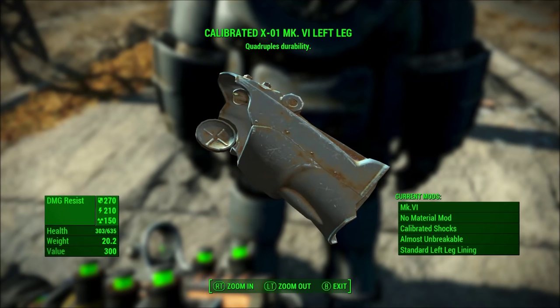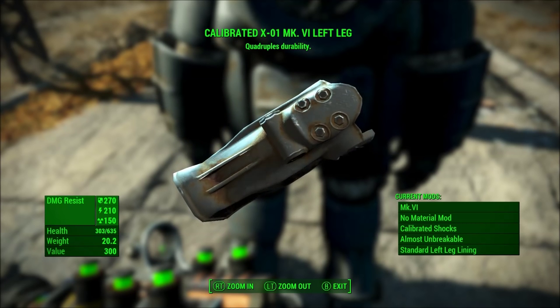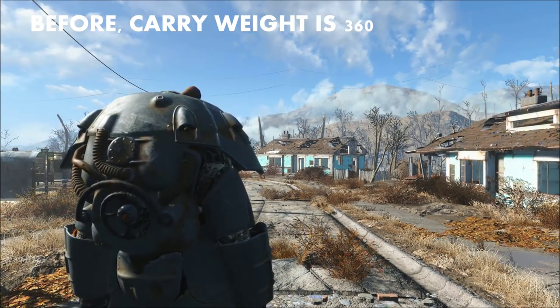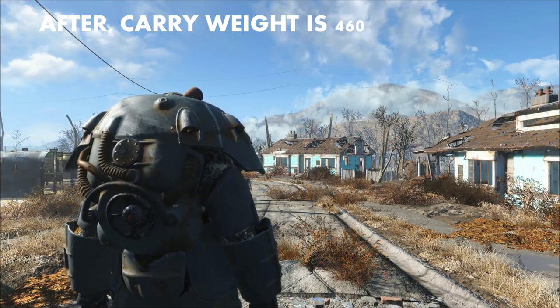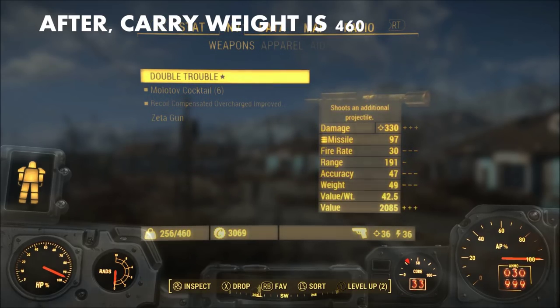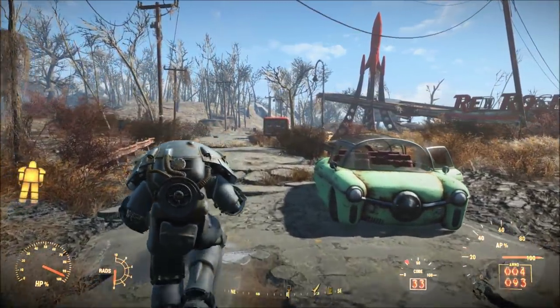Number 6: the calibrated shocks for power armor legs. The calibrated shocks are pretty self-explanatory and simply improve your carry weight by 50 points for each leg. This is useful for general looting and carrying around various bits of gear. The calibrated shocks work well with all characters, but characters with a high strength stat may especially appreciate the extra carry weight provided. This is the power armor leg customization I use most of the time.